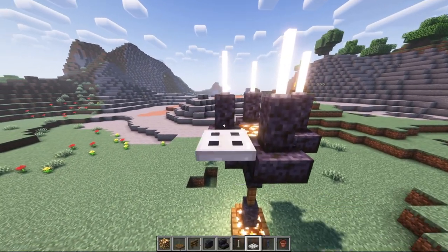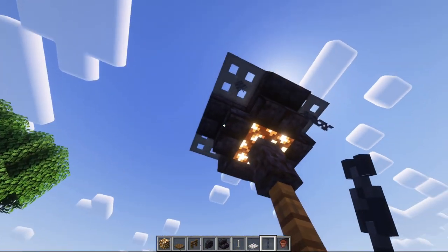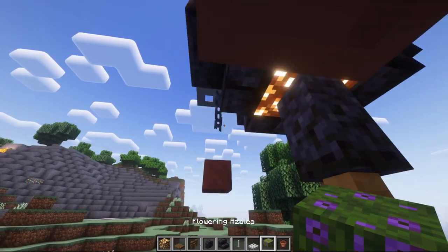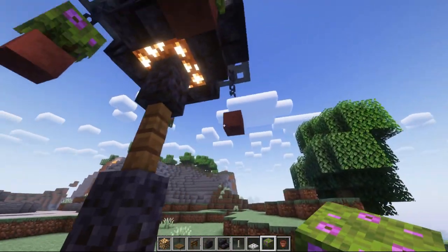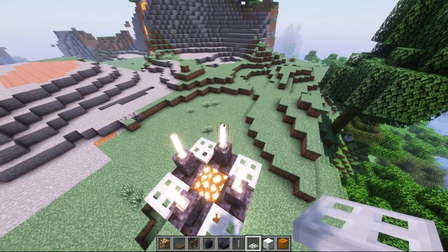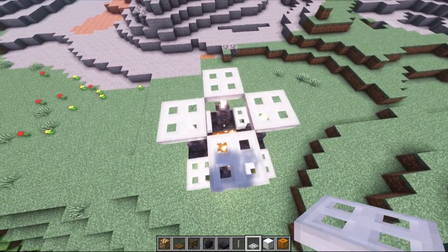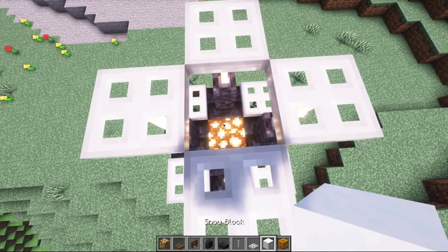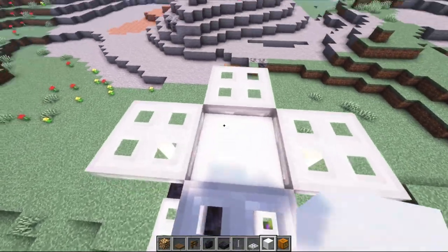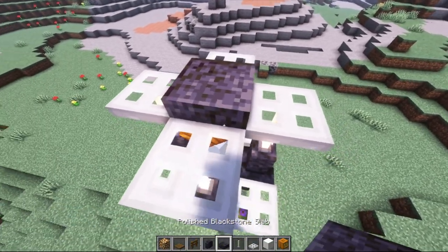Next, for the iron trapdoors, we'll place one on each side, leaving enough room to hang one chain from each of them. Next, go ahead and fill the pots with your plant of choice — my favorite is the flowering azalea or the cacti. Then place the iron trapdoors on top of each of the end rods up here to almost finish it up. In order to make the snow golem, you're going to have to make it before you put in this last slab, otherwise you won't have enough room.